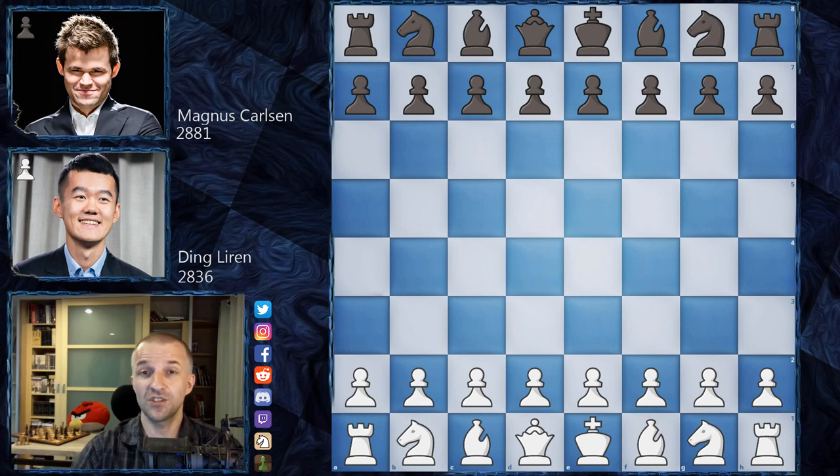In game three, Ding should win; otherwise if it's a draw he has to win as Black, which is definitely more challenging. Without further ado, let's see what happened on the board — this is the most exciting game of the round. I'll show the standings table at the end.